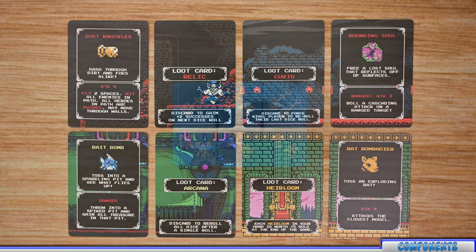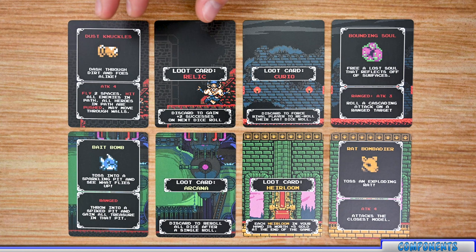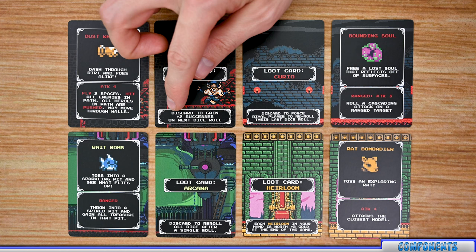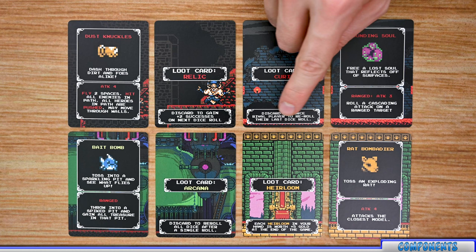There are three different types of cards players interact with throughout the game. The first are loot cards, broken down into four different decks: Relic, Curio, Arcana, and Heirloom. Each card can be used in one of two different ways. On the back of each card is an ability that is the same for every card in that deck. For example, all relic cards can be discarded to gain plus two successes on the next dice roll. Curio cards can be discarded to force a rival player to reroll all of their last dice roll.